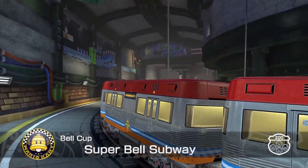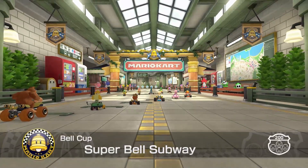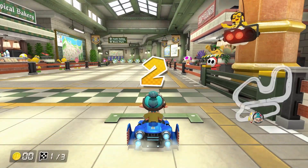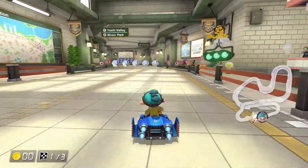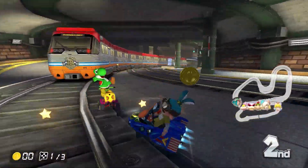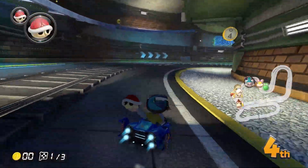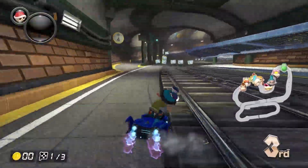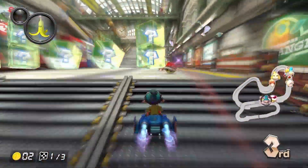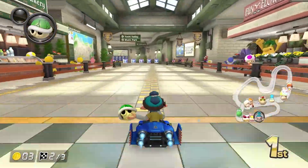Here is Super Bell Subway. Oh my god, something I never noticed — look at that Mario Bros mural on the side of the wall there. I never noticed the graffiti in the tunnels before! I swear, the details in this game — you're always finding something new. Also, I never noticed Yoshi Valley and Music Park being advertised there. So I guess from Super Bell Subway you can take a subway to Music Park and Yoshi Valley. It'd be kind of cool if there were subway tracks on those tracks, but there are not. It's just a really cool nod — I guess this is another way that characters get to the other tracks, kind of like Sunshine Airport.